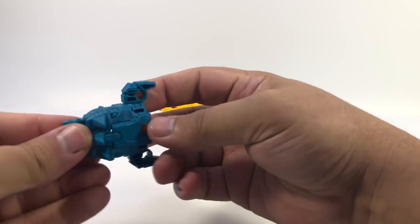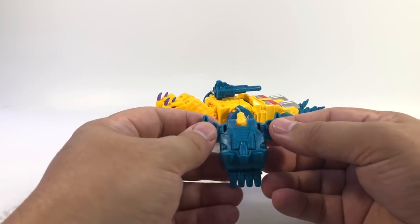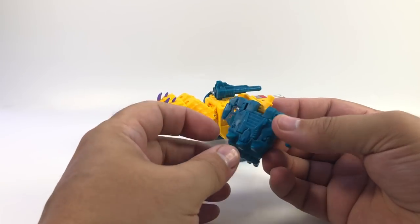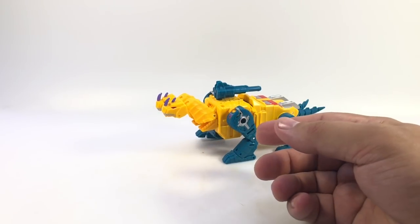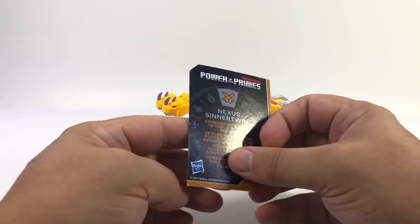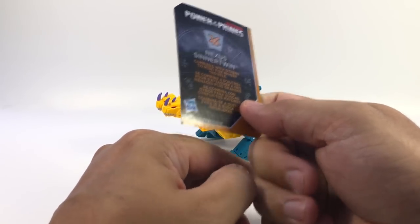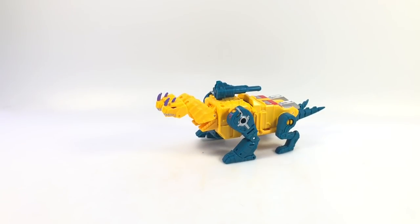He comes with the standard Power of the Primes prime master carry-on hand-foot-heel piece in the same teal color as the rest of his body, as well as his little card. Here we have Nexus Sinner Twin, whose power is to combine with others to hunt for bigger trouble — which I kind of feel was already one of Sinner Twin's powers because he's a combiner, but hey, I don't write this stuff for Hasbro.